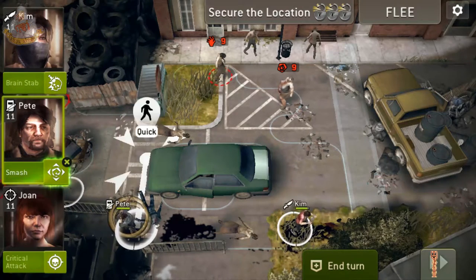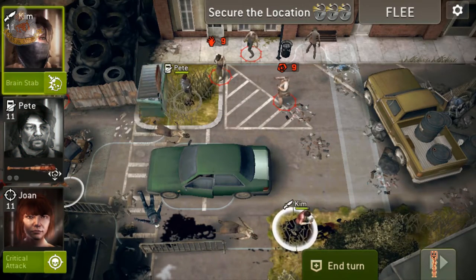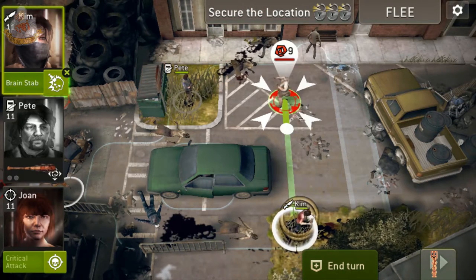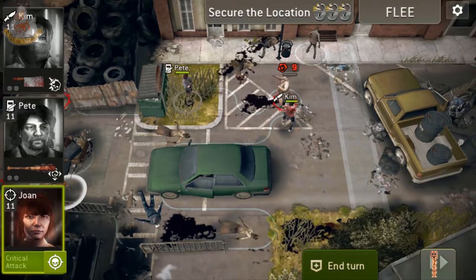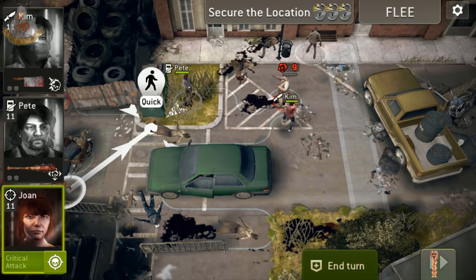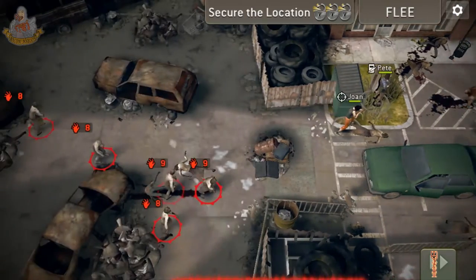Alright, who can this guy take out? Come on Pete, go up here — you can take out those two. Boom! Kim's going to come up and stab this one in the face. No! That's bad. You go there. I have no choice — that's a stunner, and no one likes a stunner.